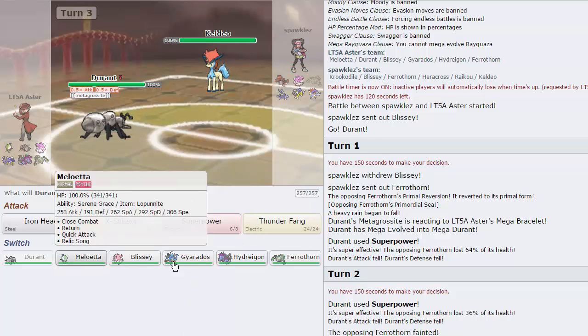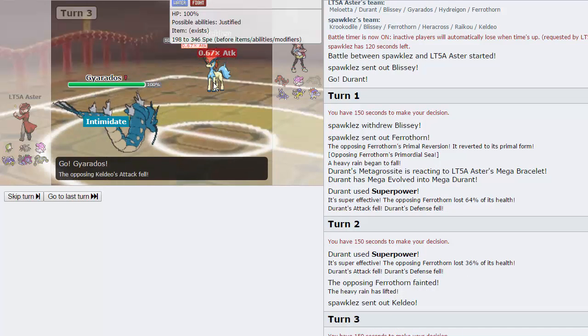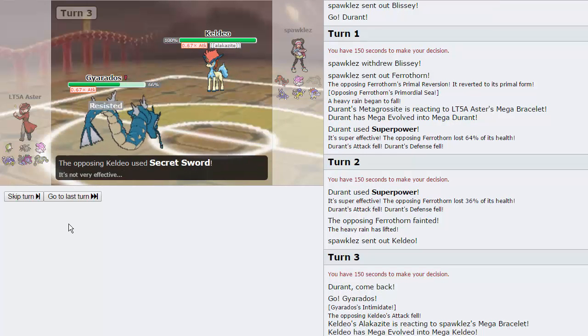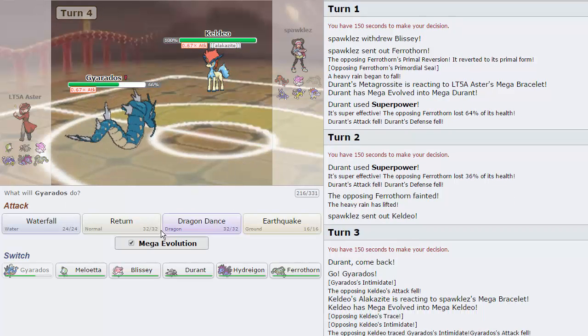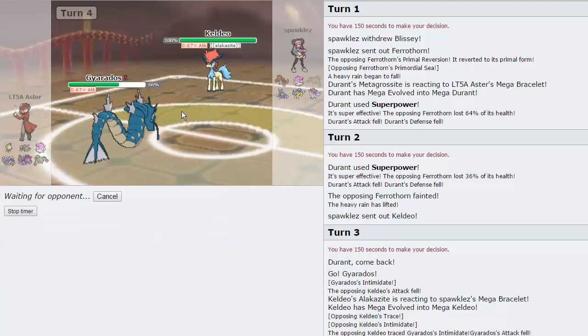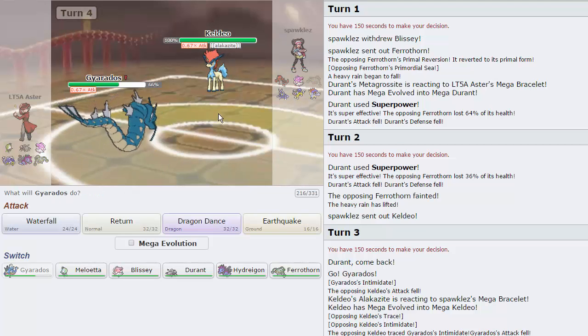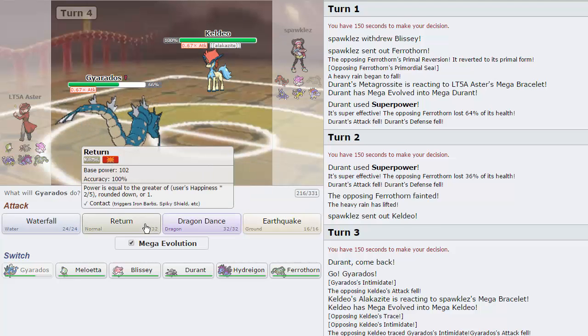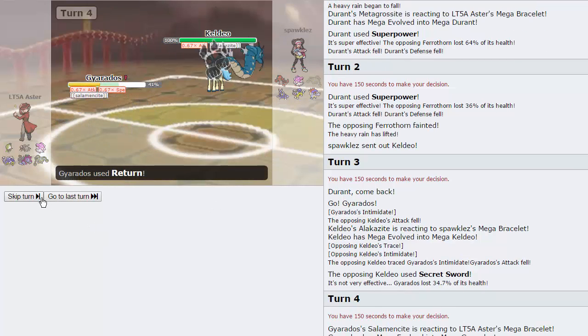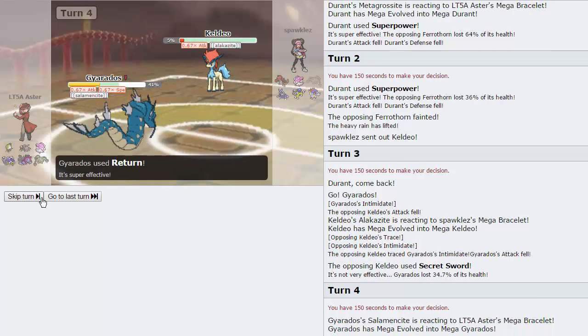This guy brings in Keldeo - he's not playing games. We're going straight into Gyarados. He has the Alakazite. He goes for a very powerful Secret Sword. We're going to go for a Dragon Dance here - you can see our item is Salamencite, which means Return gets the Aerialate boost. Which is insane because we're already a Flying-type, so that's pretty crazy. He does have an Attack drop on us. Where did that come from? Intimidate - he traced my Intimidate because of the Alakazite. I might just Return this thing. He goes for Ice Wind - it's not a big deal. It does lower our speed, but I'm able to Return him, and that is going to almost cleanly knock him out.